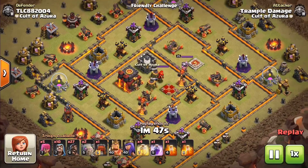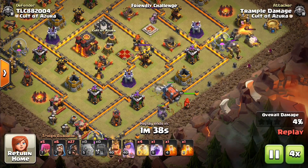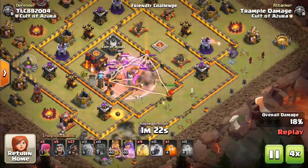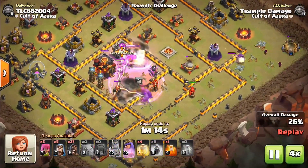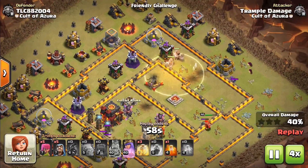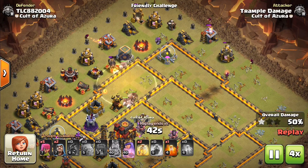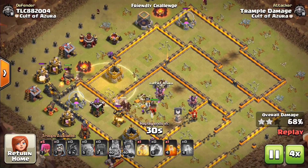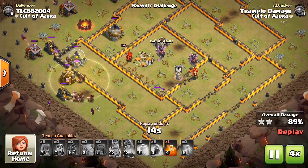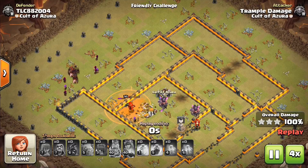Number four — another one of these kind of awkward layouts with weird walls, but it gave me a really easy broadside to get the barbarian king in against the clan castle troops. The valkyries and barbarian king did a pretty decent number on the middle. I'll be honest, I was a little worried about it — I thought this was going to be a two-star — but that archer queen powered through, got to the core, took out a whole bunch of stuff, and the hog riders played really nice.